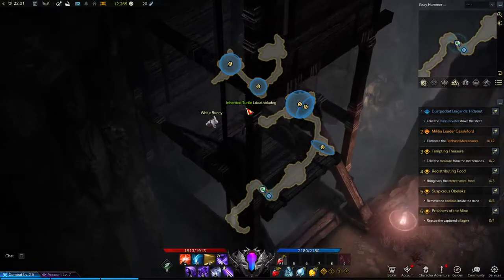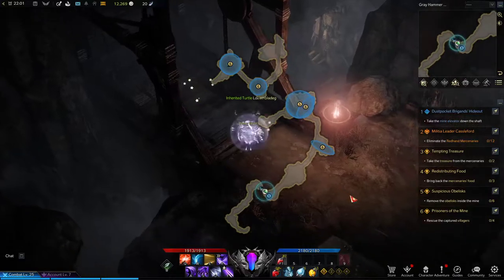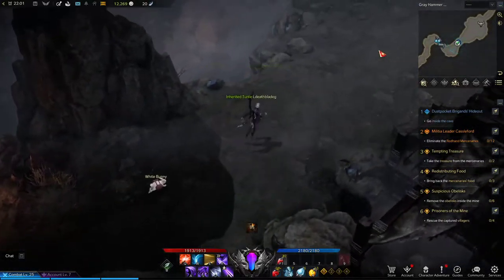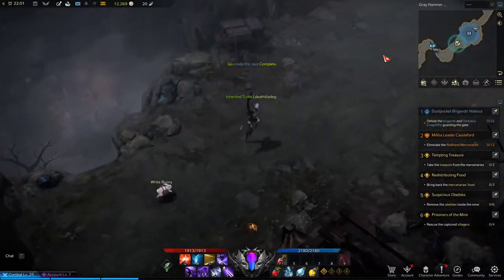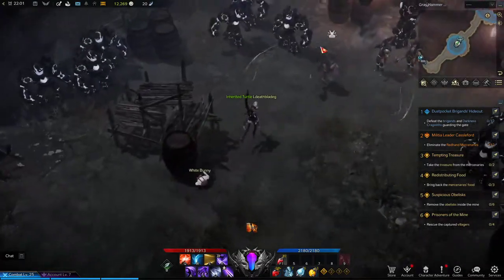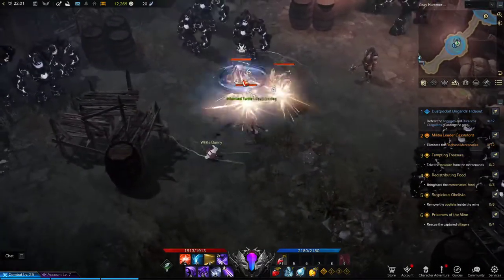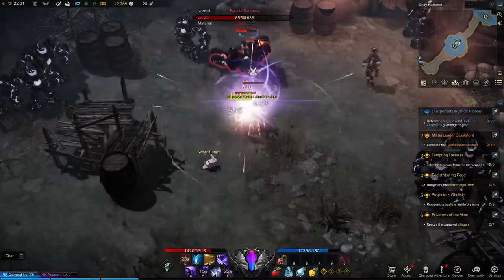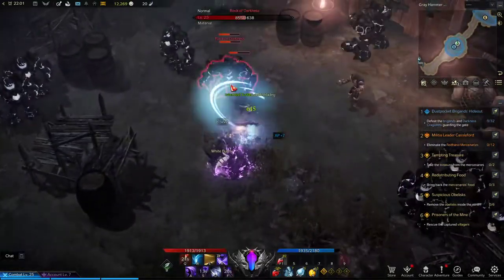It's not that big of a dungeon. You have to make sure to rescue all the villagers along the way though. Go inside the cave — there's a boss mob on the mini-map over here. Oh yeah, boss! Hello — and he's just gone.